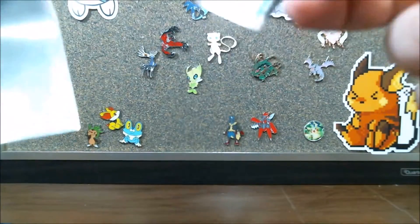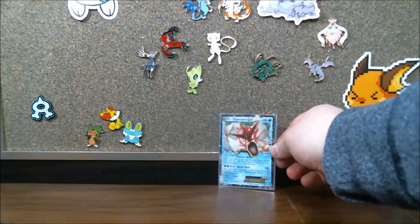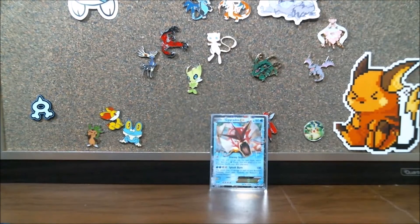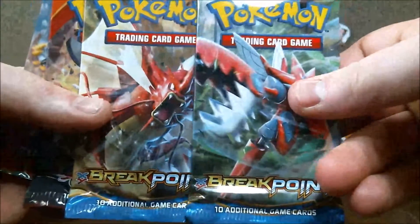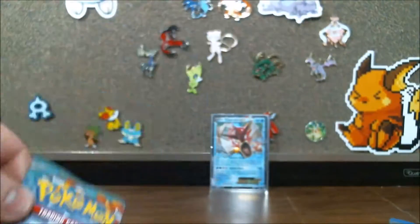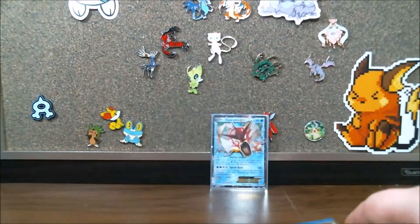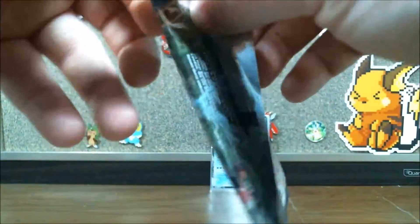We are going to quickly sleeve him up — there we go. He is going to be our display of the day. And like before, we have four packs to open up. We have two Breakpoint packs, one Primal Clash, and one Furious Fist. We will save the two oddball ones for last, as we have seen a ton of Breakpoint over the last little bit.